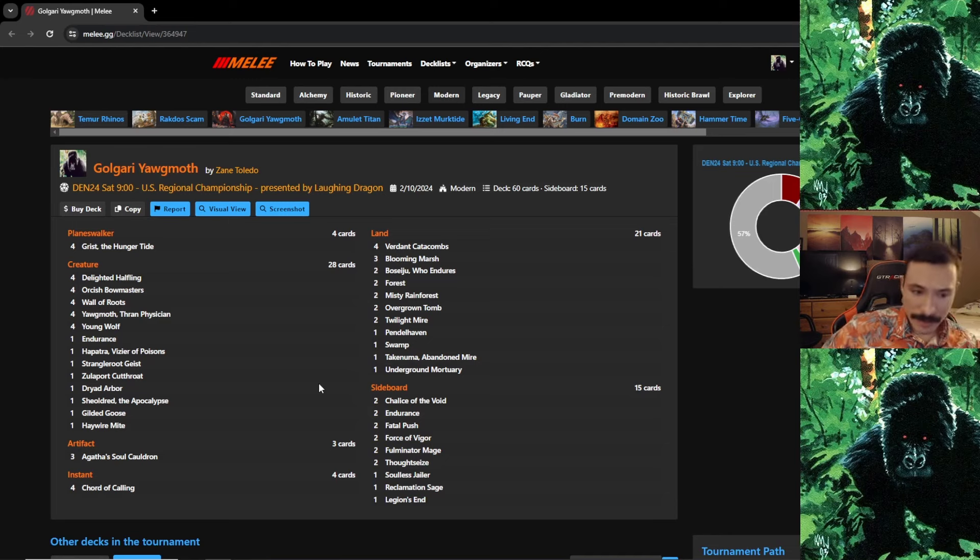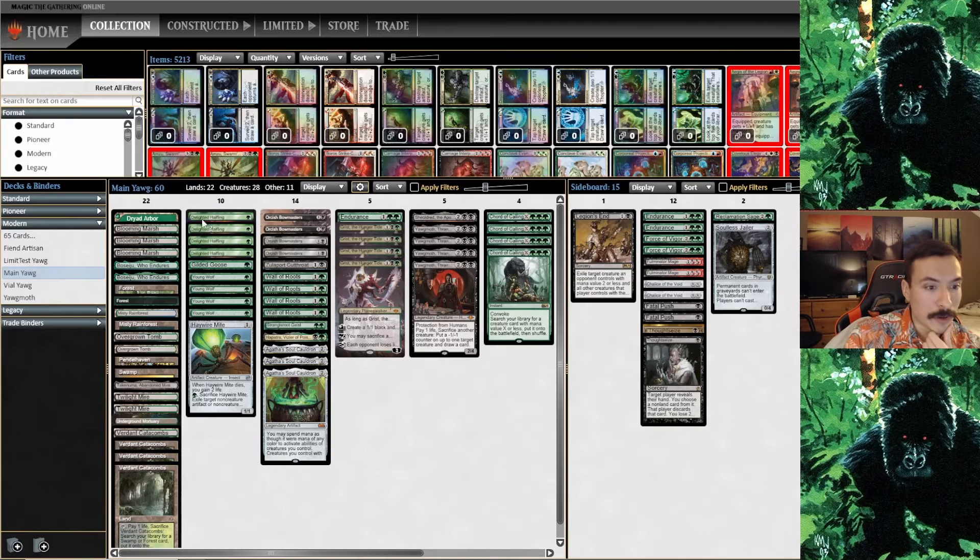I can show it here for a more visual view. Had the one Dryad Arbor, the one Underground Mortuary as the lands panel haven. Everything's pretty much stock. I was running Gilded Goose as the mana dork. Haywire Mite of course — it did matter. Four Orcish Bowmasters, Zulaport also mattered. Four Wall of Roots, one Strangleroot Geist, Hapatra the Queen, and she mattered too. Endurance with four Grist, four Yawgmoth, Once and Future, Court of Calling. Sideboard: two of everything — two Thoughtseizes, two Fatal Push, two Chalice, two Fulminator, two Force, two Endurance, one Reclamation Sage, one Jailer, one Legion's End.